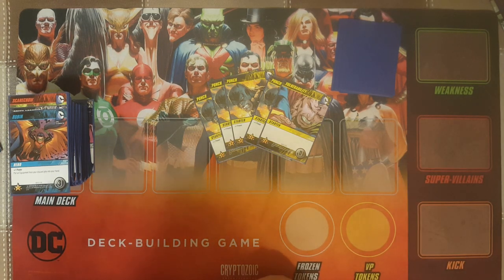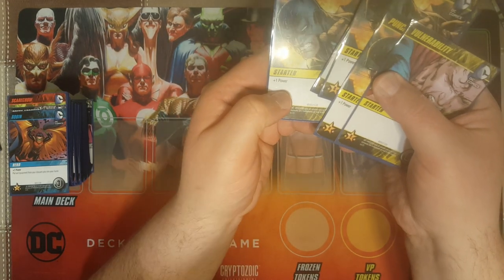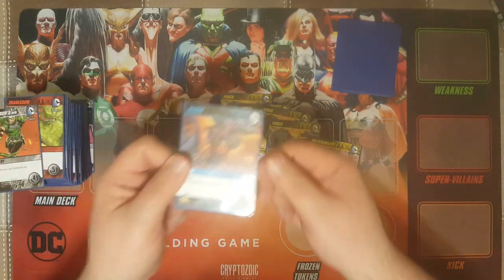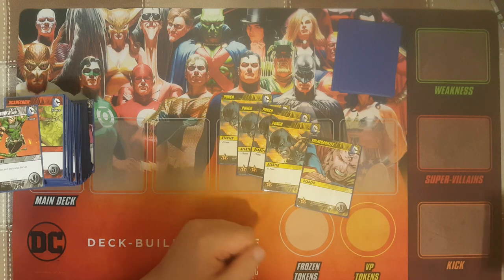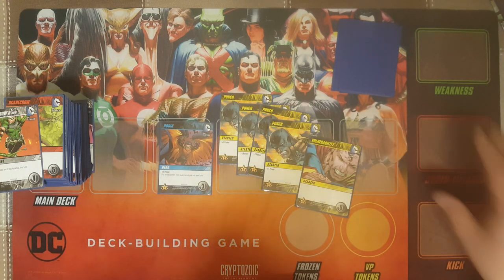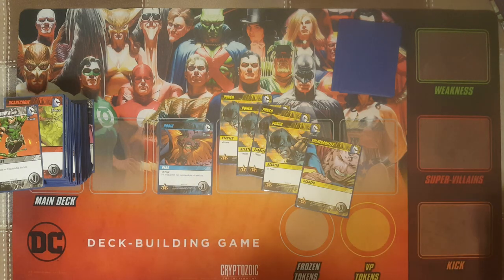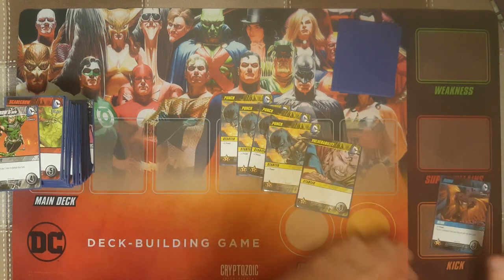You begin the game with these starter cards. Shuffle up and take a look. We've got our 10 starter cards. At the start of your turn, you draw 5 cards. On your turn, you can play every card in your hand — any card you don't want to play, you just keep in your hand. Every card has a value. This punch gives me plus 1 power. If I play 4 of these punches, it gives me 4 buying power. Remember that Robin card had a 3 cost — if I wanted to, I could buy that card and put it in my discard pile right away.